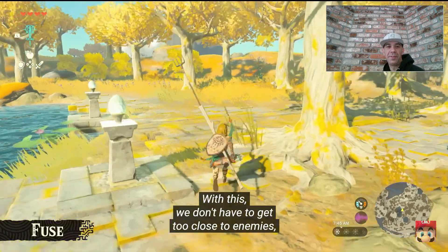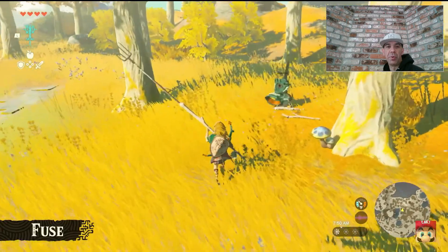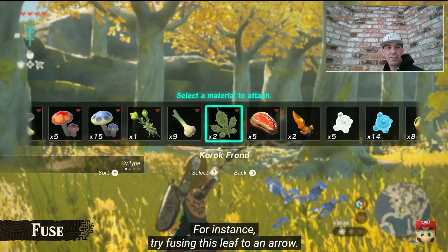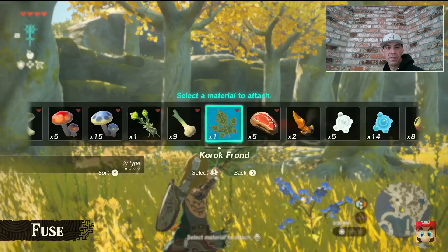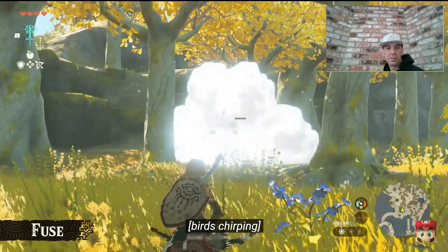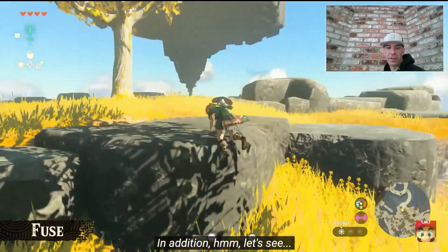That is awesome! With this we don't have to get too close to enemies, and we can safely attack from a distance. I wonder if you can pole vault with that thing? You can also fuse arrows with materials in your inventory. For instance, try fusing this leaf to an arrow. Fuse an ice elemental material to an arrow and you can freeze far away enemies. Very useful. Pretty much this is the takeoff of Zelda 1.